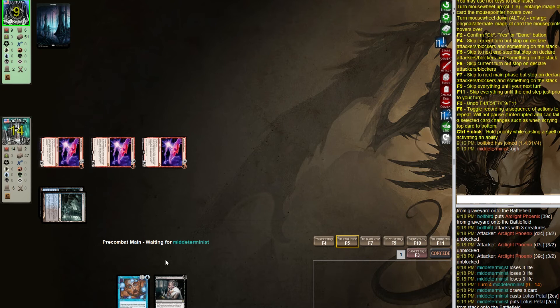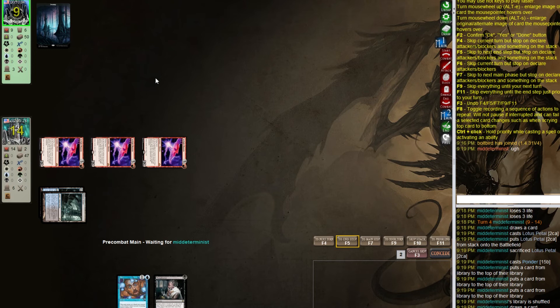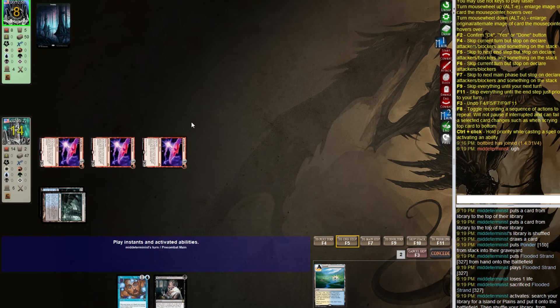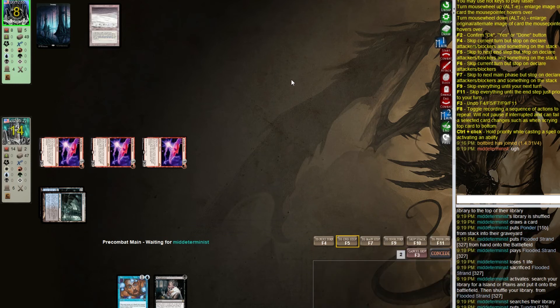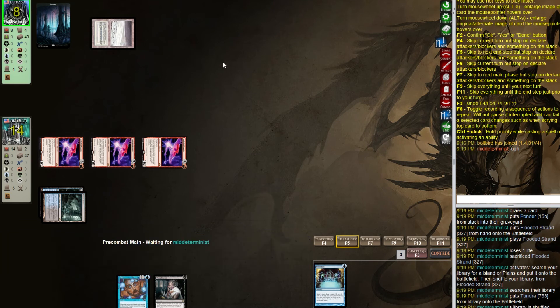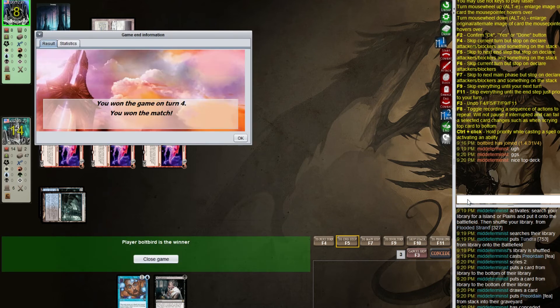They sac Lotus Petal for blue and Ponder. Then a land, a fetch land — then Preordain. Good game, good game. I scryed it — it wasn't a top deck. Yeah, good match either way.